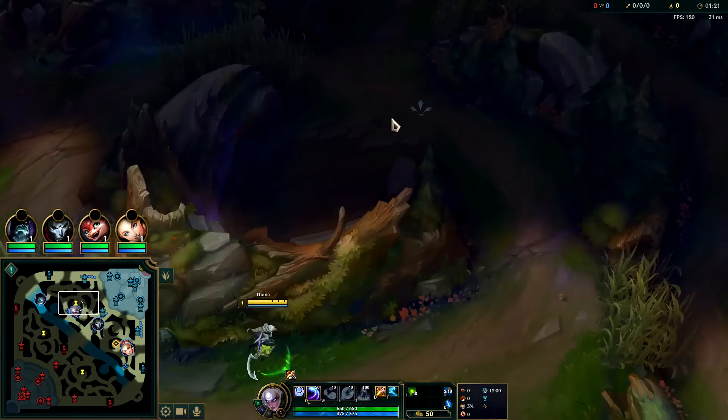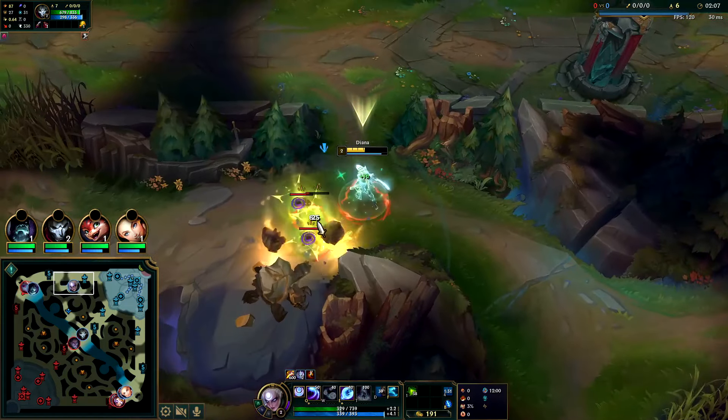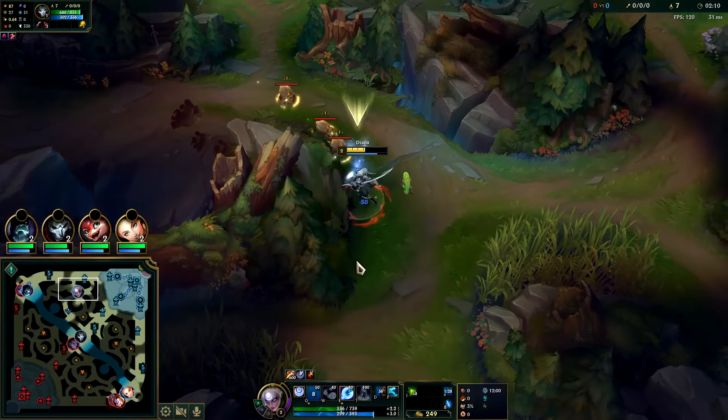I'm going to path away from York — he's probably just going to push wave. I want to get a ward down; I didn't see where any of them are. Looks like this guy's starting in my jungle, which is annoying. I really hate it when laners come in late and ward. Diana's clear comes from her third auto, which deals a bunch of bonus damage especially against monsters — 300 bonus damage.